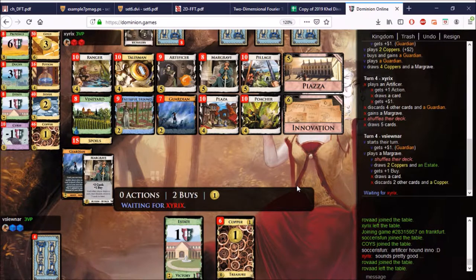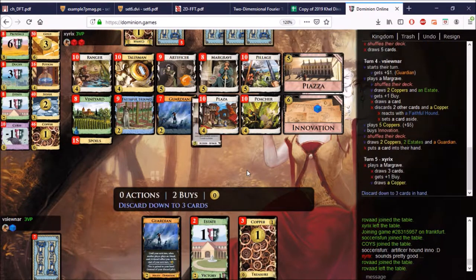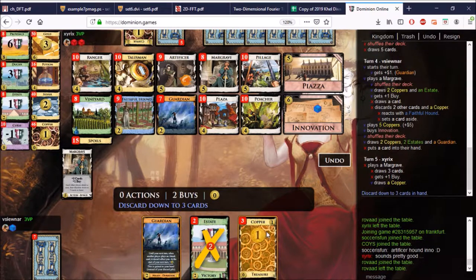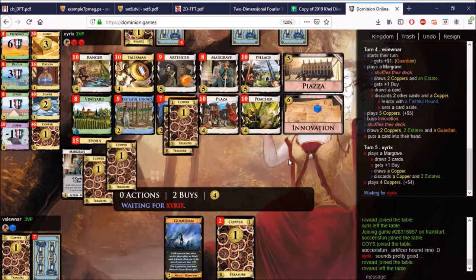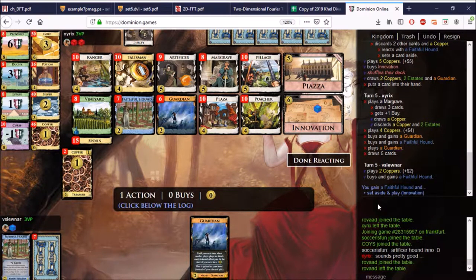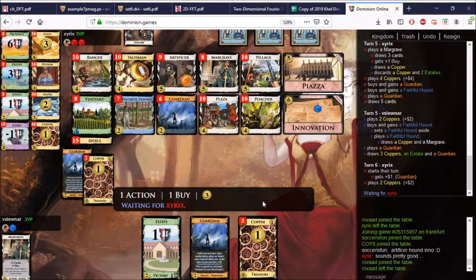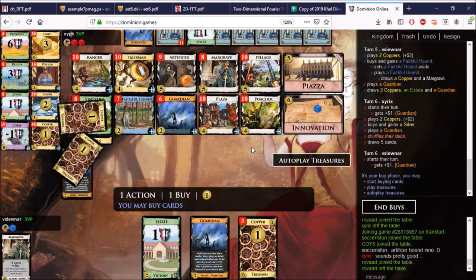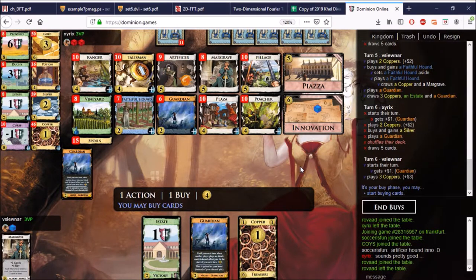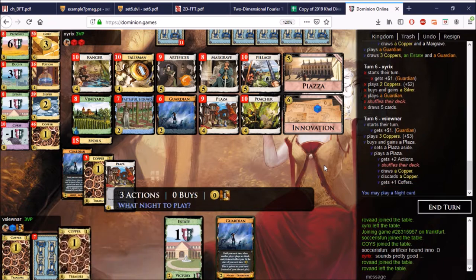Plaza, Guardian. So let's go with the Margrave — we do draw the Hound. But check this out: we get the Artificer, play the Artificer, use the Artificer because all of these cards are dead anyway. Set the Hound aside, pick up another Plaza on top of the deck — which is cool — and the Hound will come back to hand as well, regardless of the Margrave attack. That was elegant. The sad part is I don't have a Guardian in play, but it didn't matter. Don't discard here because we don't want the Coppers in the shuffle.